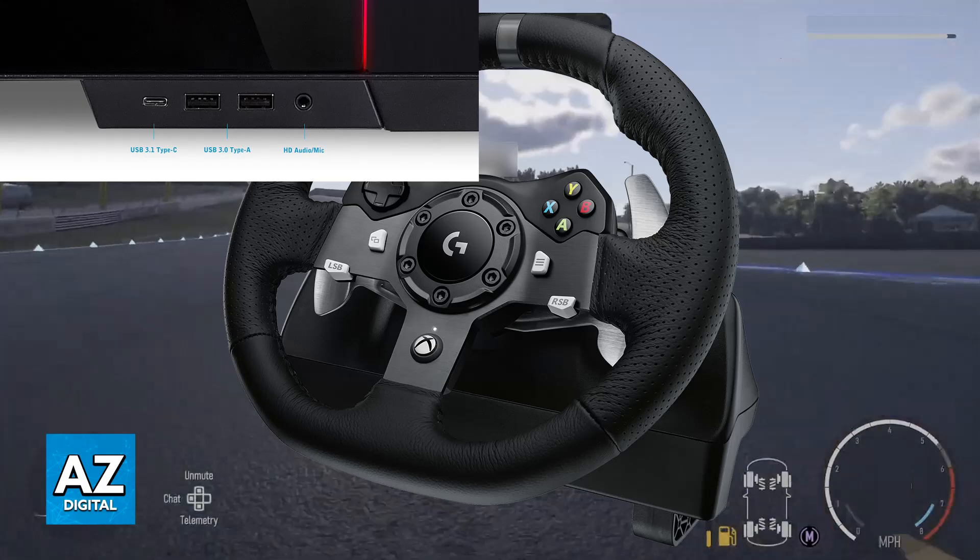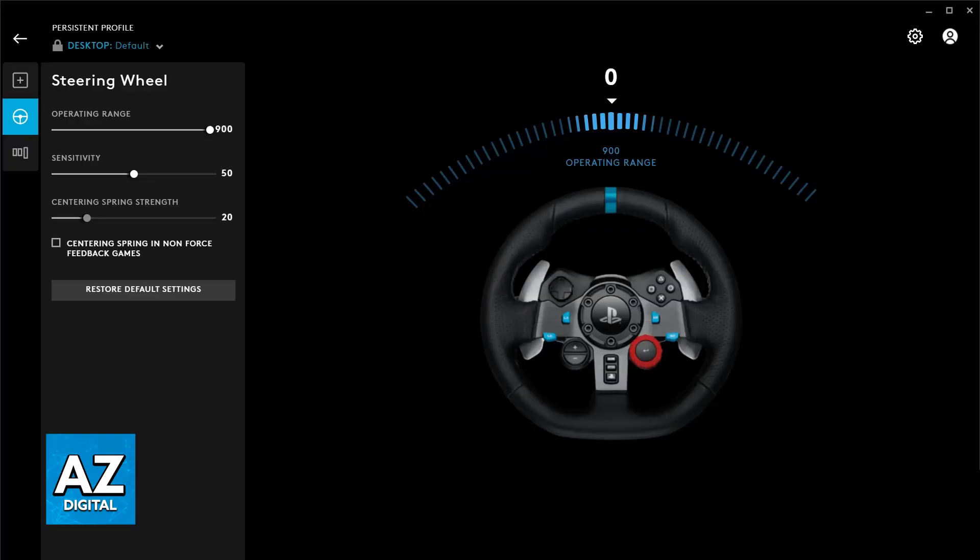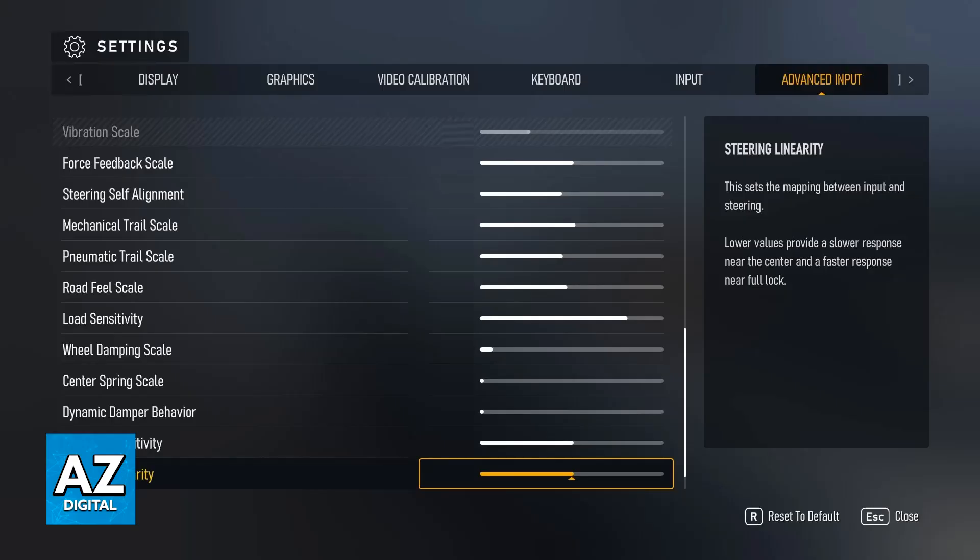If you are on PC, however, it is highly recommended to go to the manufacturer's website to download the latest firmware available. Usually you will find some sort of software — for example, the G Hub software for Logitech steering wheels — where you can automatically update to the latest drivers. So download the latest firmware and drivers if needed when on PC.